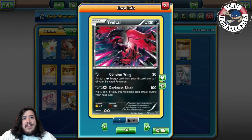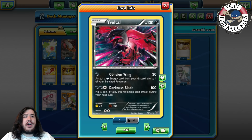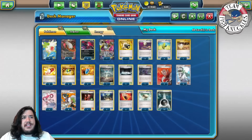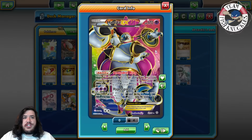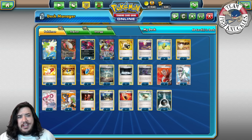Your other attacker is Eevee with Blue Wing - 30 damage and attach a Dark Energy from your discard pile to one of your benched Pokemon. I'm going to compare this a lot to Pancakes: Blue Wing only gets one energy and it has to be from the discard pile, while Xerneas can get two energies from your deck and attach them to two bench Pokemon. One Hoopa for Scoundrel Ring starts with three EX Pokemon, and two Shaymin to help set up.